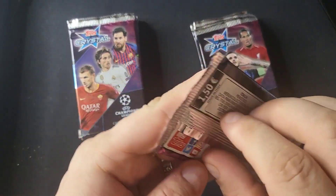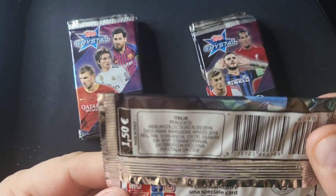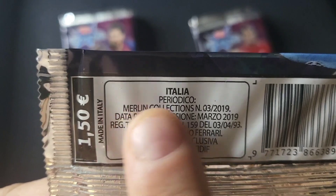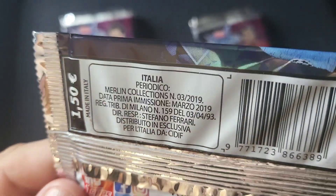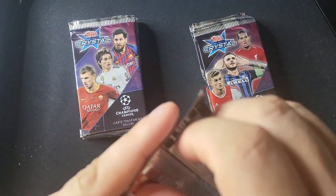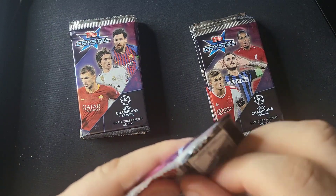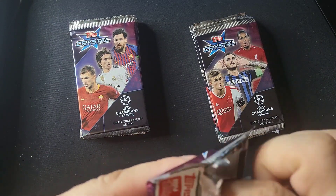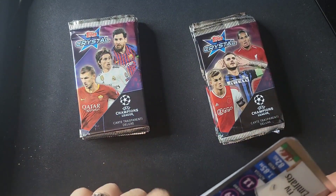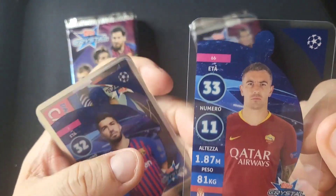Let's crack into these and see how we do. You can see it's made in Italy. These are from the Merlin collections, which is like Topps' European stuff — pretty cool. The pack doesn't state odds or anything like that. There are no autos, no patches, nothing super fancy that way — just cool looking cards and a lot of really good players in it.